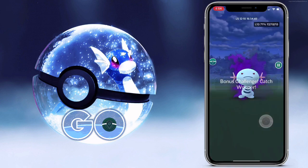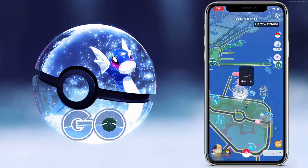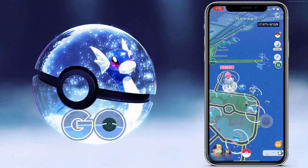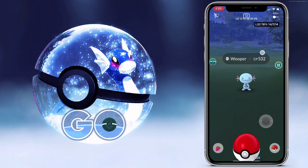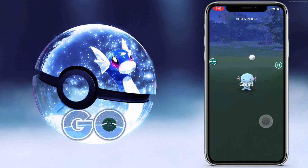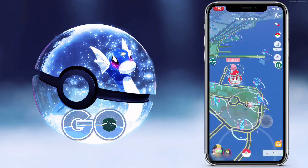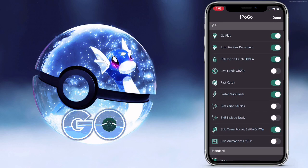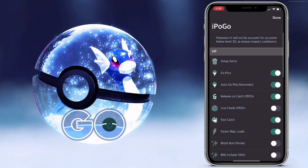This feature works both with the Go Plus, whether you have a physical one or you're using iPogo's virtual one, and it also works when you catch stuff by hand. That just disappeared because I had BNS on. So this is an under 90% Wooper — you can see right there, and it's not shiny. So after I throw a ball at it and catch it, it'll just get auto-released and I won't have to do anything to it. Boom. Basically you're just throwing a ball at candy when you have this sitting on. It's pretty cool, but if you're doing other stuff besides your Go Plus catching, you might want to turn it off because that little pop-up gets kind of annoying, as you saw at the beginning of the video.